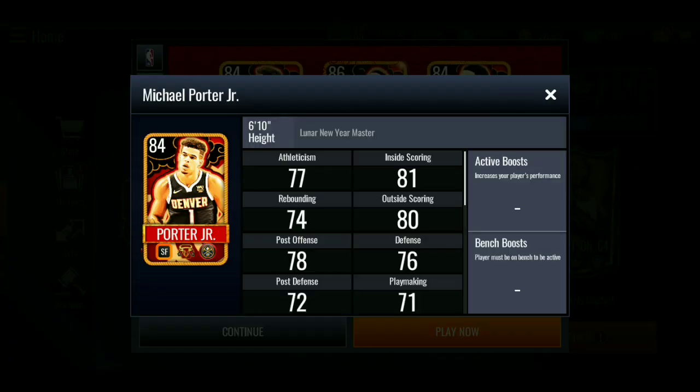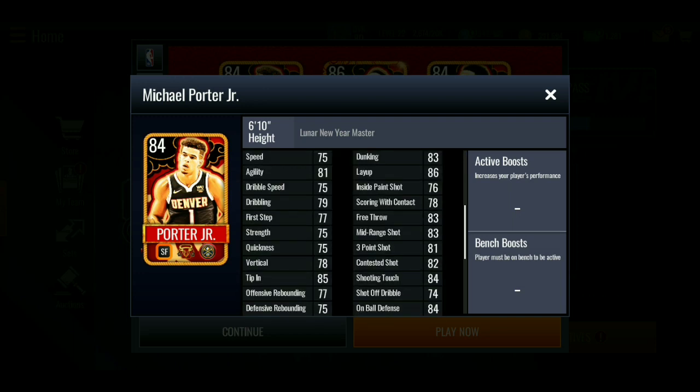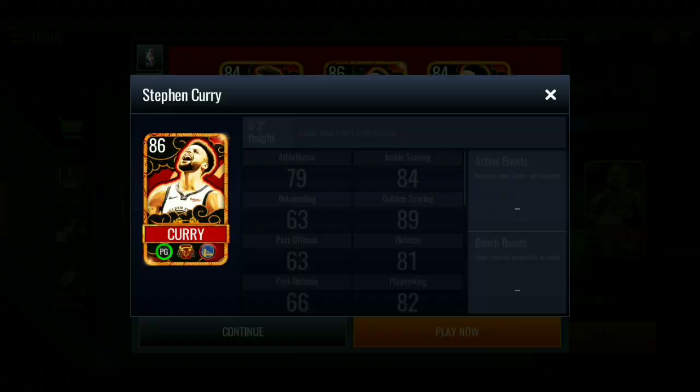Three new masters — first up, 84 overall Lunar New Year master Michael Porter Jr. Stats: 81 inside scoring, 80 outside scoring, 81 agility, 85 tip-in, 83 dunk, 86 layup, 82 defensive box out, 83 off-post footwork, 80 post side, 80 offensive foul, and 85 mistakes. Not bad at all.